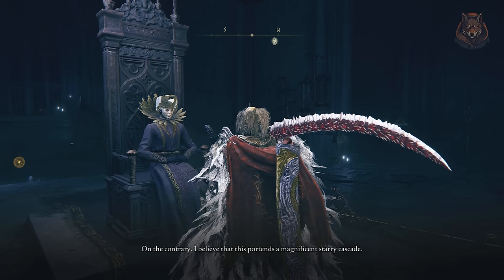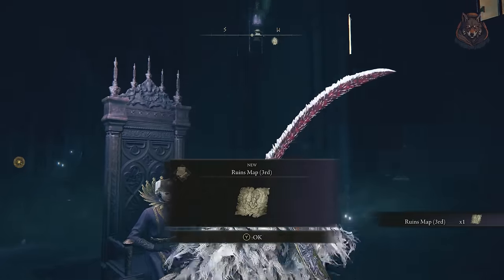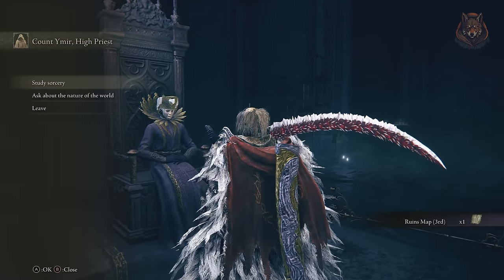After that's done you can return to Ymir and exhaust all of the dialogue options with him and Jolan. Make sure to buy all of Ymir's spells because he will disappear after you speak with him.